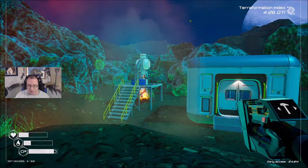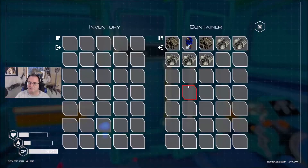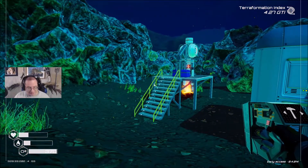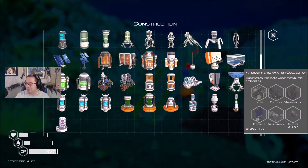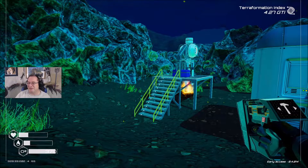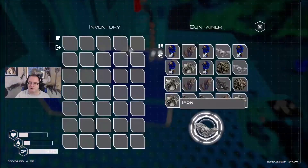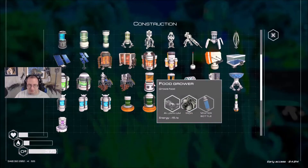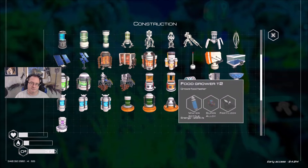Maybe I should put another aluminum extractor out here. Do I have water in here? No I did not — did I put a water thing out here? No I did not. Can I quickly make a water thing here since I'm out here? We are turning all these into forward operating bases. Nothing I can easily make right now, I'll deal with it later. Can I quickly just with what I have make another ore extractor — two osmium, an aluminum rod, and a super alloy? Probably not worth it.